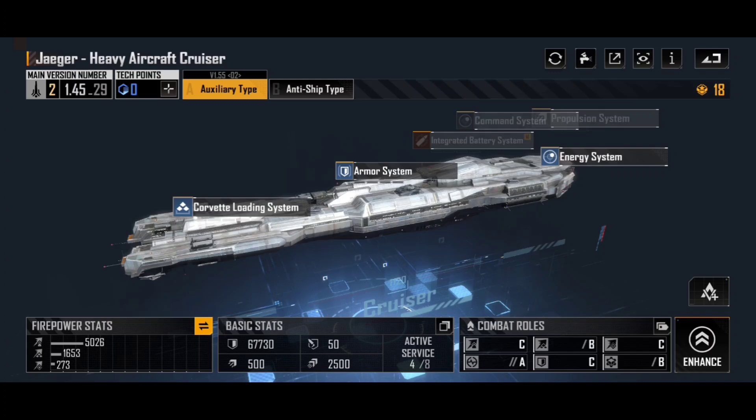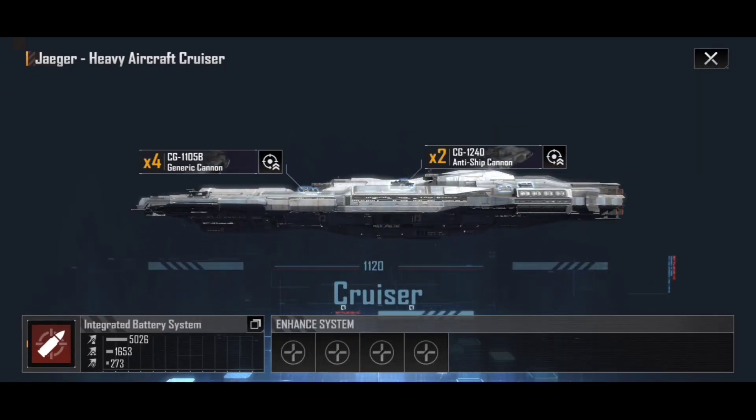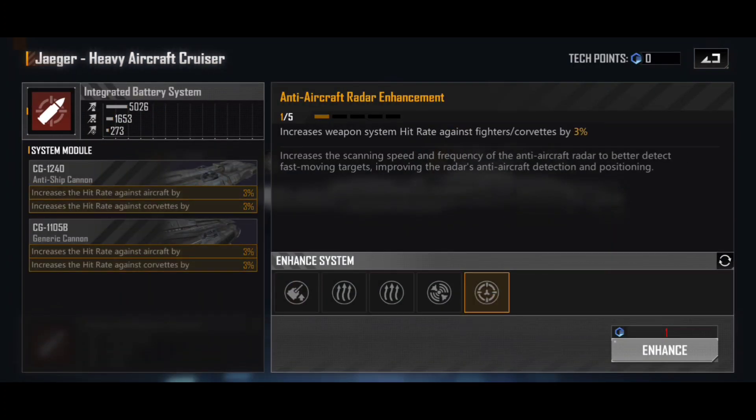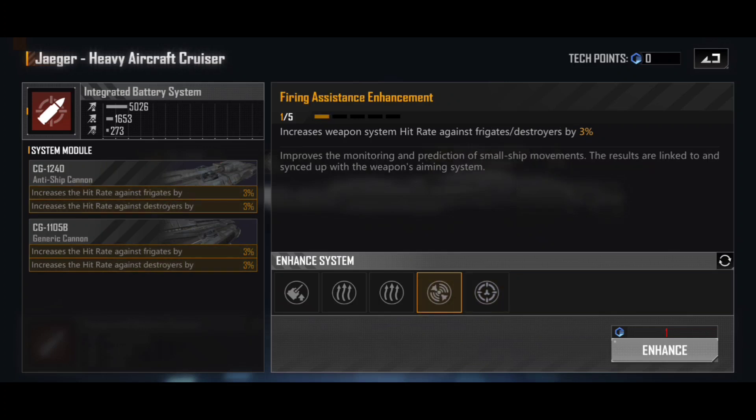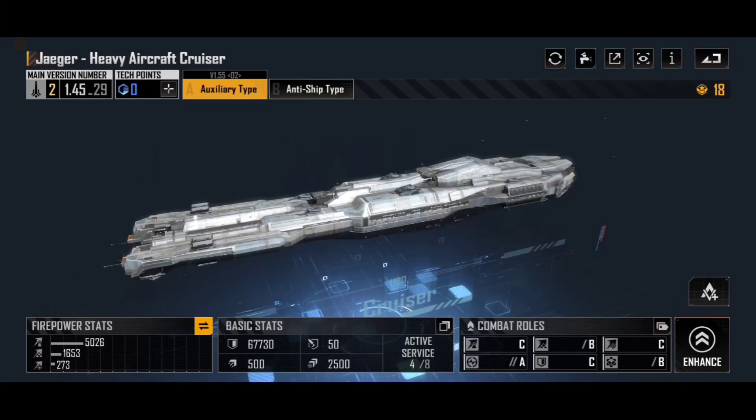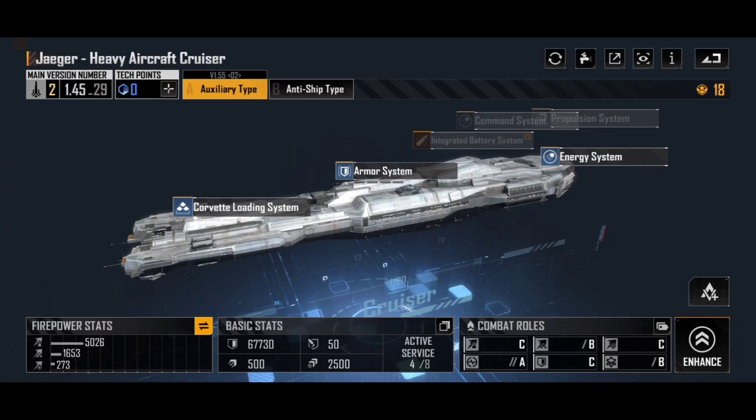Our only weapon on this is an integrated battery system, which is cannon-based. I can't personally be bothered to upgrade these. They do have some interesting abilities — going up against fighters and corvettes can be interesting to train into just to make sure that if you are getting fighters coming into your back row, you're at least capable of hitting them and dealing some damage. But honestly, I would rather make sure those enhancement points are first and foremost put into the corvette loading system.